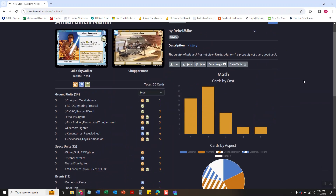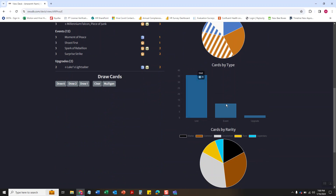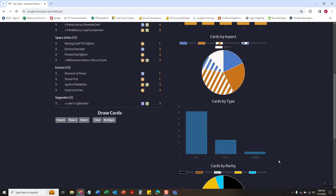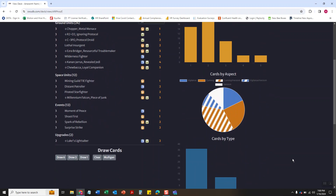Now one of the nice things about this website is it tells you your card costs, the aspects, and the cards by type. As you can see it's mainly units, and then the cards by rarity — and it does this for every single deck on here. So when you want to look at, say, the Aggro Sabine deck, you can see what cards you need and whether it's a viable deck based on the odds of pulling legendaries and stuff like that.